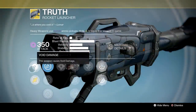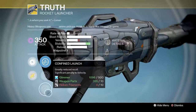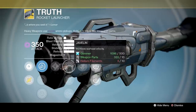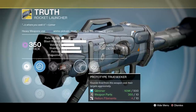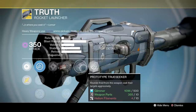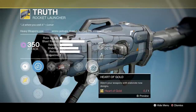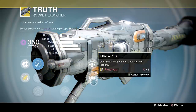Truth is a void damage rocket launcher. It's got Hard Launch, Warhead Veneer, Grenades and Horseshoes, Javelin, Heavy Payload, Flared Magwell, and Prototype Trueseeker — the exotic perk that makes rounds seek their targets aggressively. It also comes with some wonderful ornaments: Midas Touch, Heart of Gold, and Prototype. I quite like this one.